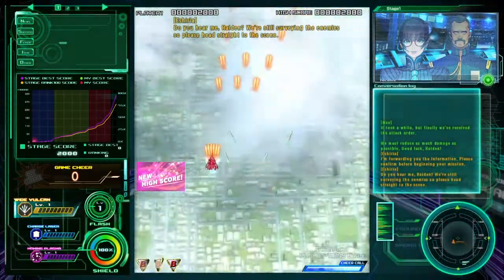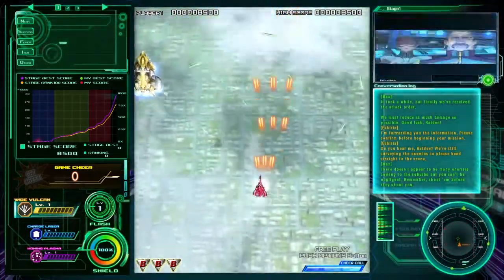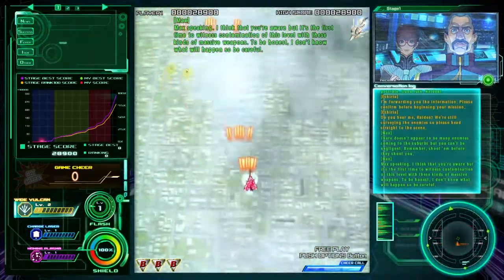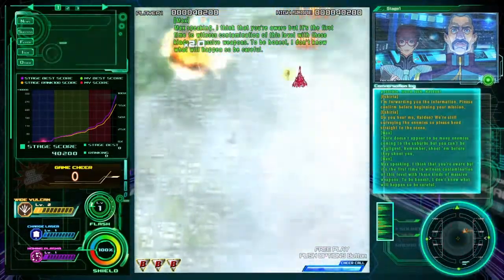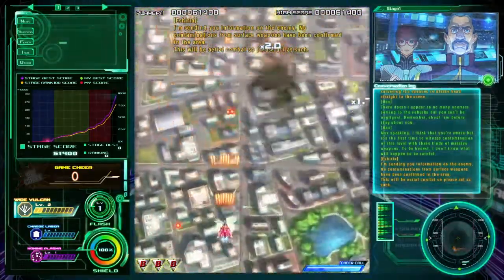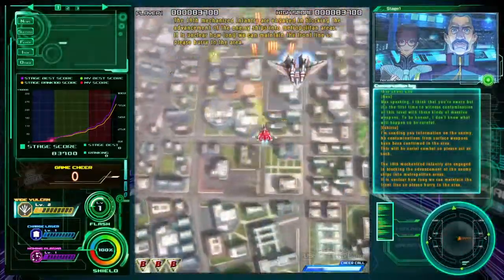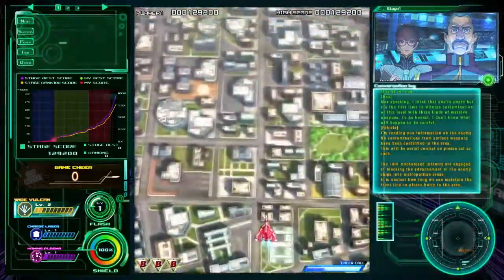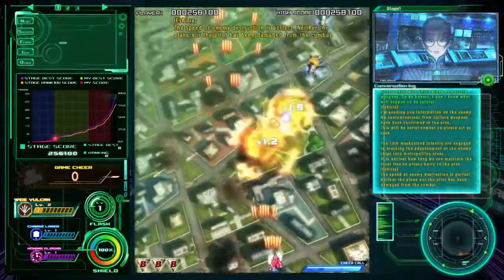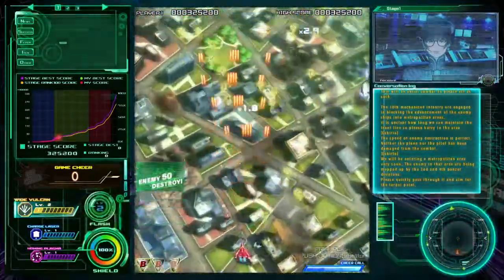You can get an idea about what the game's about from the in-game dialogue. I'm using a joystick as well at the moment, so it doesn't quite give me the precise control, but you'll get an idea. They've got this cheer call option here, which is basically like a smart weapon — it kind of fills up as you kill enemies, and when you select it your firepower increases. You can see the blue bar down there in the right-hand corner going down.